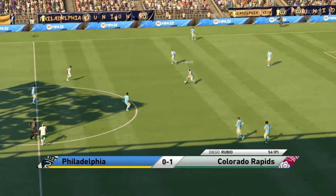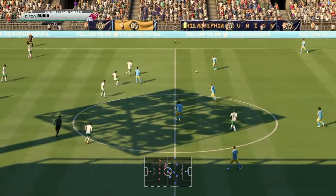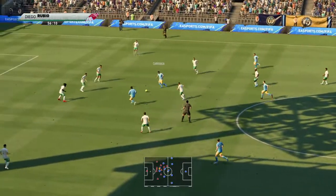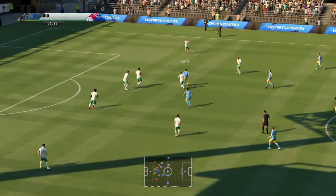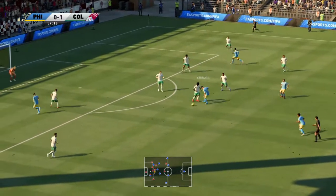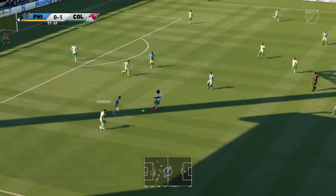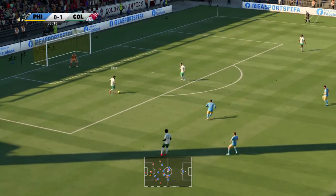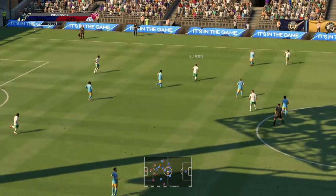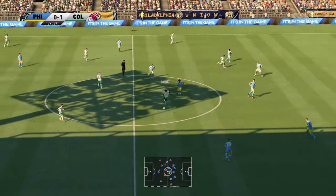So underway again here, 1-0 the score. Carranza — retaining possession proving difficult. As you can see, the visitors have had much less of the ball but what they've done with it has been really good, and they'll be happy with the way the game is being played at the moment — they love to play on the counter-attack.